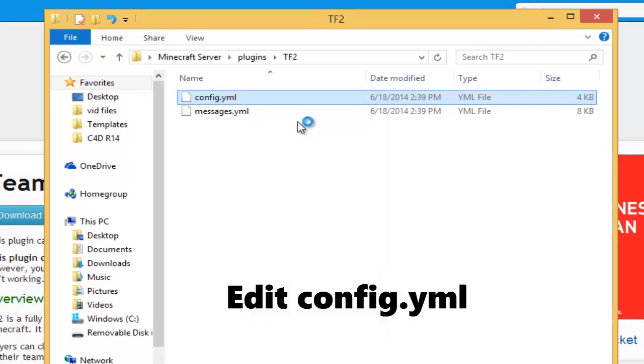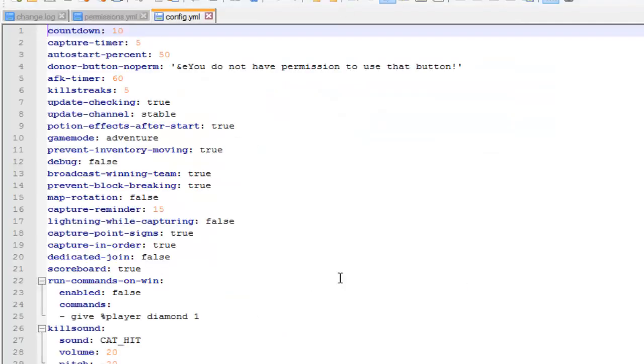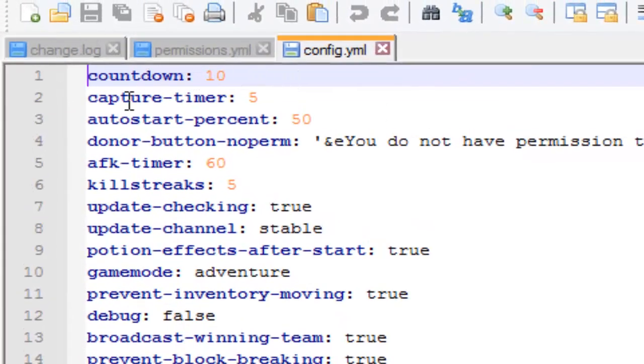Right-click on the config.yml and hit 'Edit with Notepad' or Notepad++ — I use Notepad++, it's a lot easier, and it'll be in the description. The first thing you'll see is 'countdown' — this is in seconds, so it counts down 10 seconds before the game starts. The 'capture timer' is the amount of seconds a player has to stand on a capture point to fully capture it. 'Auto start percent' — if you set the max to 8 players, then 50% of that is 4, so once 4 players are in, the game will auto-start.